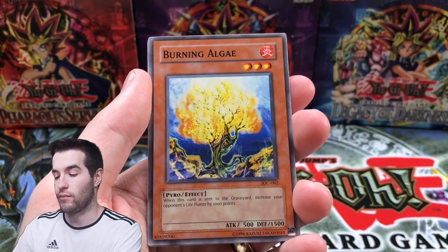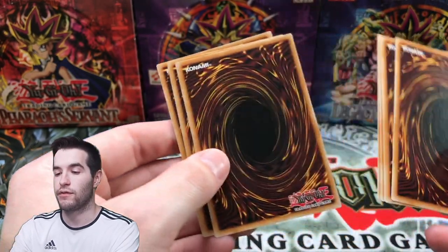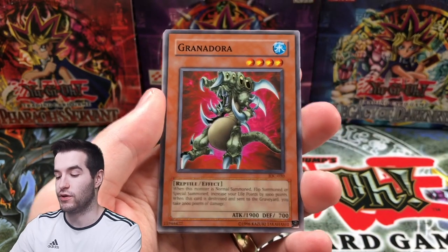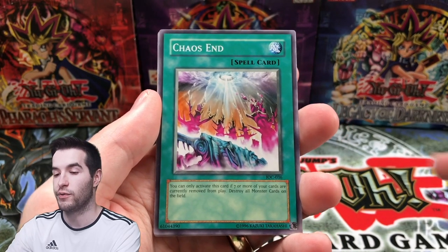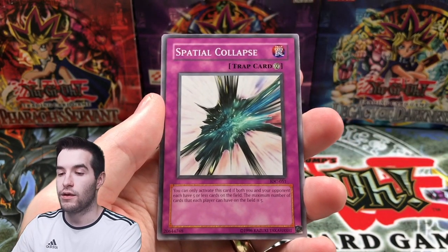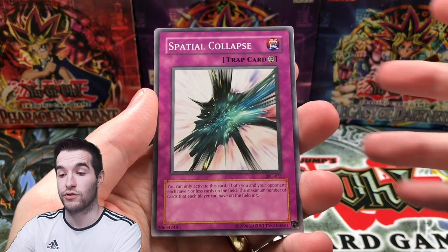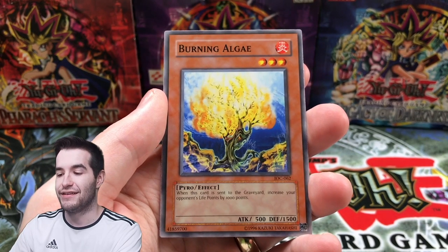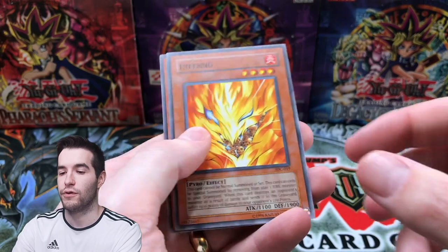This should be it. Pack trick — Soul Absorption. We've got a Grandora guys. Final pack — hit the like button for luck. Here we go. Chaos End. Chaos Emperor Dragon, Black Luster Soldier of Chaos — whatever it's called. Burning Algae. Inferno.